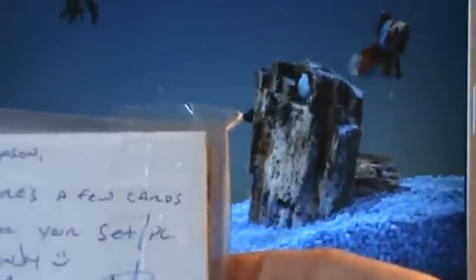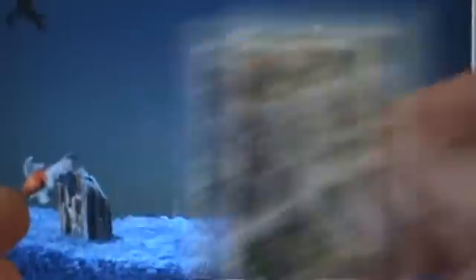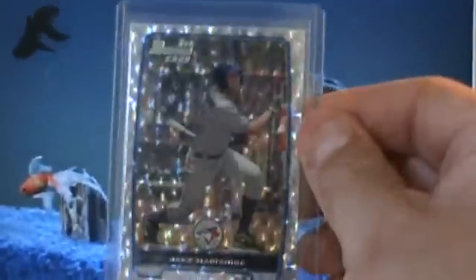GronkFan87 — what up Mike Rizzo! He writes: 'Here's a few cards for your set slash PC, enjoy. Mike Rizzo, GronkFan87.' He sends me a tribute card, number 39 out of 75 of Ernie Banks — it's a refractor, it doesn't say refractor but it sure looks like one — Matt Holliday, Johnny Peralta Ice, Salvador Perez, and Jake Marisnick Bowman's First. Thank you so much for those.